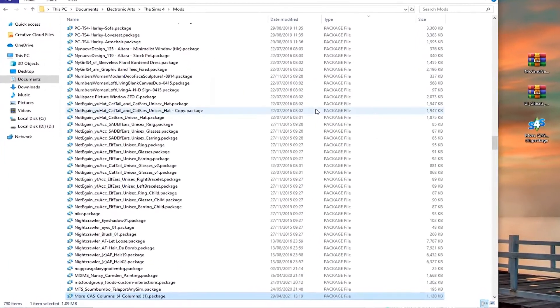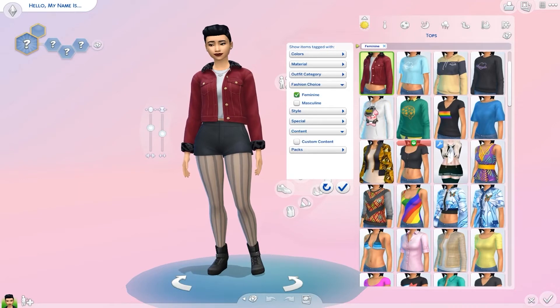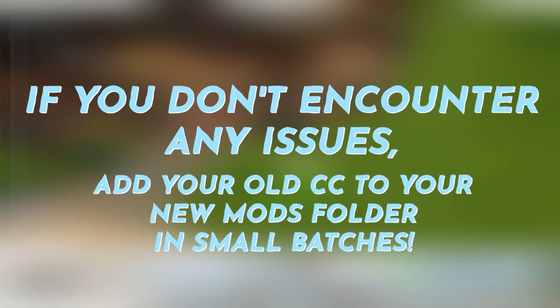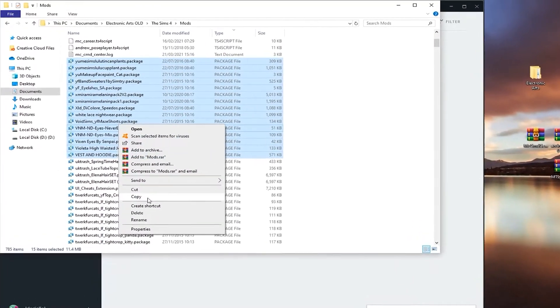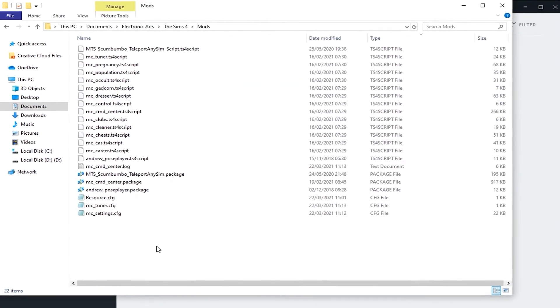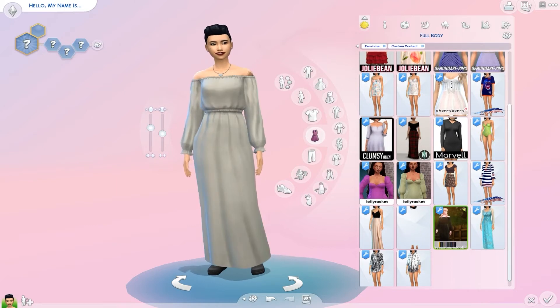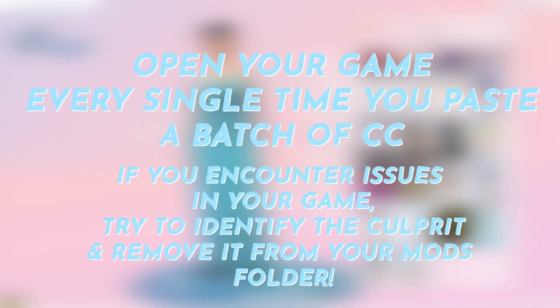Once you've placed all your updated mods and CC into your new main mods folder, open your game and the mods and CC list should appear. Make sure everything works properly. If there are no game issues, close your game and start adding your old CC from your old mods folder to the new one in small batches — cut and paste in small batches, open your game each time to verify, and if something goes wrong, identify and delete the culprit from that batch.